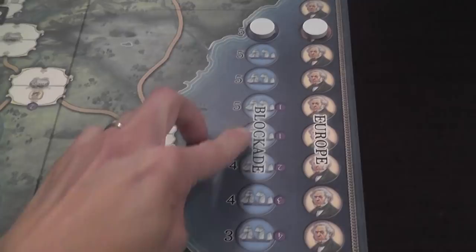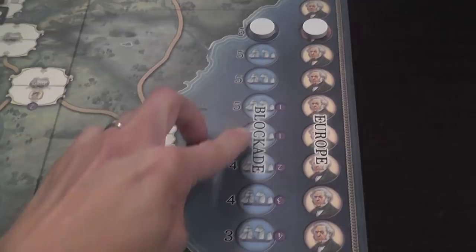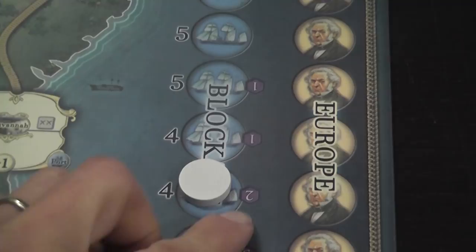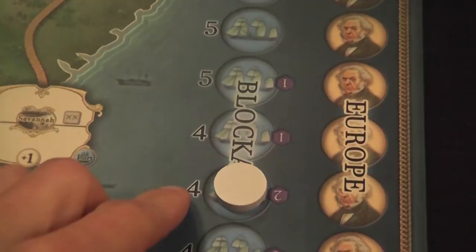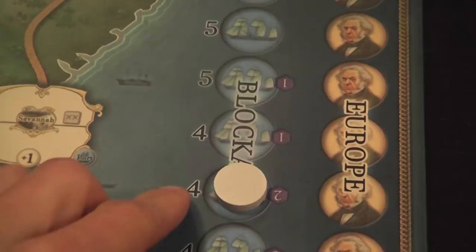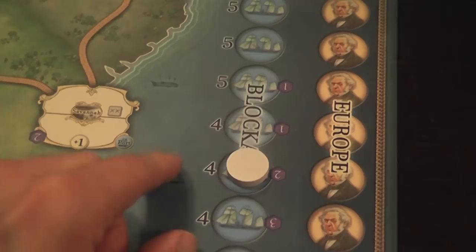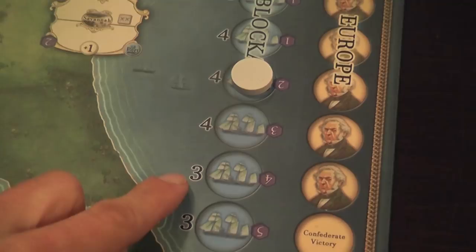On the side we have two tracks. This is the blockade track — players spend cards to move the blockade marker. The Union player tries to move it down; the Confederate player tries to move it back up. In certain positions, the marker gives victory points to the Union player. The number on the left is the hand size of the Confederate player. The Union player always has six cards, but the Confederate player's maximum hand size depends on the intensity of the blockade — starting at five, it may go down to three, which would be pretty bad.